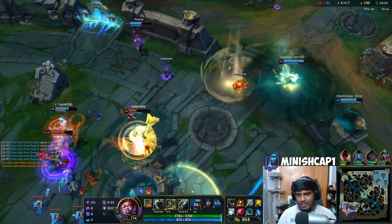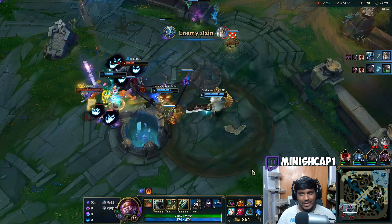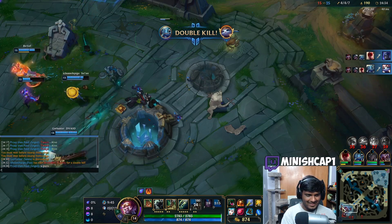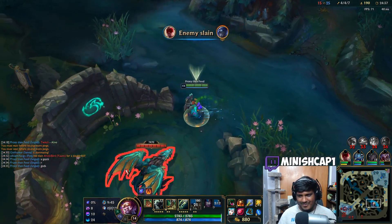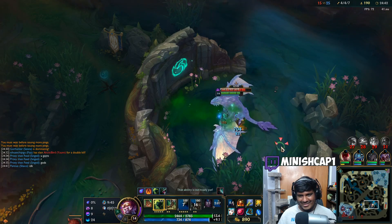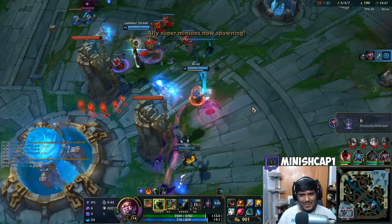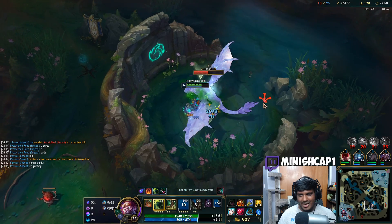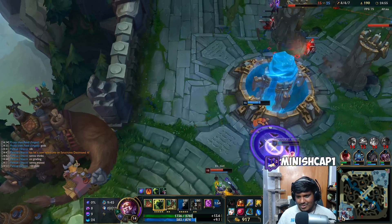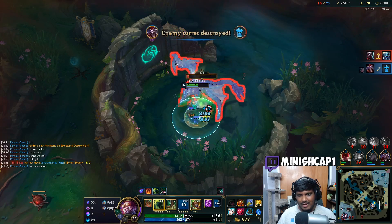Run boys, run — they're getting greedy. Wait, Shaco was huge! Hype them up, hype them up — my team is just destroying them right now. We actually do great damage to dragon with the Sunfire Cape, Rylai's, and Liandry's — look at that. Not used to taking dragon this quickly on Singed, usually takes a pretty long time. Grab this, finish it up — nice GG!